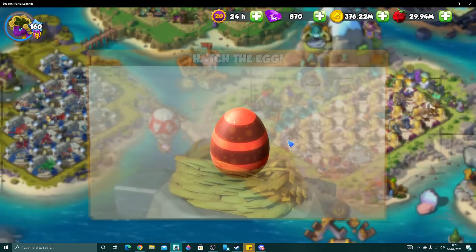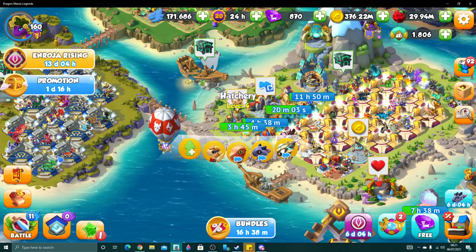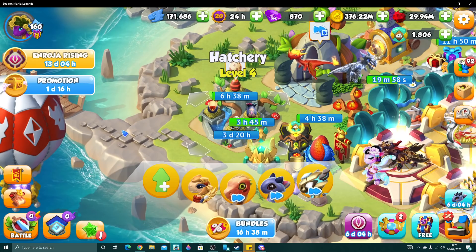We do have a couple of other dragons to get hatching as well, but of course we're going to throw Polveles into our hatchery. And with him being an Ancient, they take a very long time to hatch — just under 4 days. VIP. Ouch.